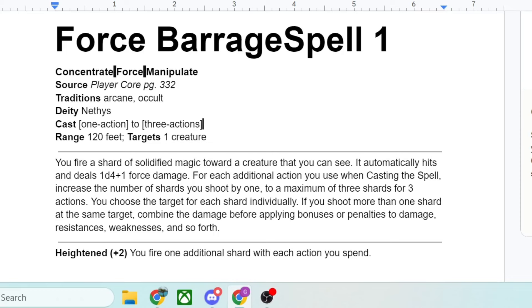Again in comparison to 5th Edition, at 1st level, while it's cool that you can flexibly cast Force Barrage, it feels bad to use a 1st level spell slot on it if you're only going to spend 1 action, whereas in 5th Edition you're getting 3 missiles for that singular action. However, when you heighten Force Barrage, I think it stands head and shoulders above the others — you fire 1 additional shard for each action you spend. Looking at heighten plus 2: that means for every 2 levels above the initial level — so 1st, 3rd, 5th, 7th, and 9th — every one of those spell slots gets you 1 additional shard per action spent.